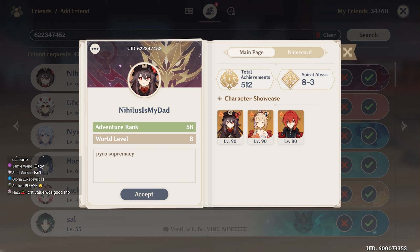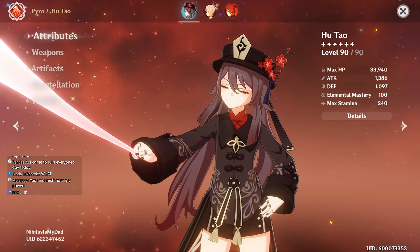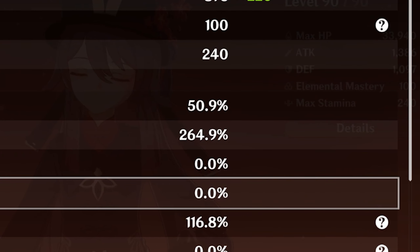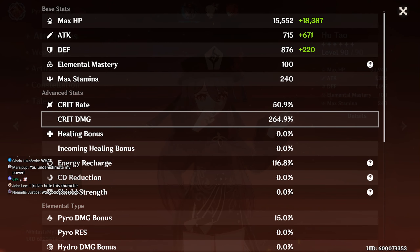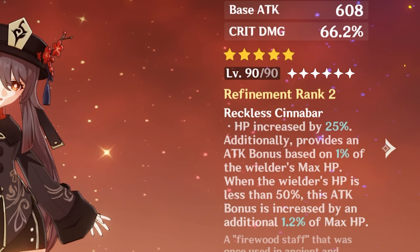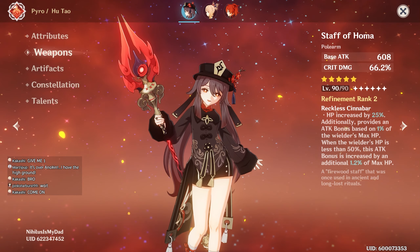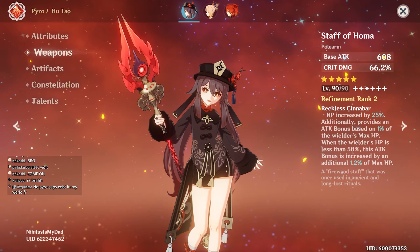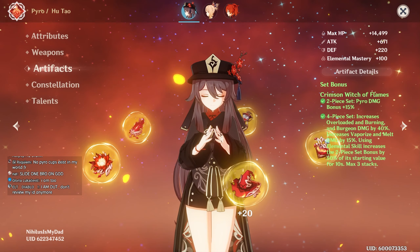Level 90 Hu Tao, about 34k max HP. That's a lot of crit damage at first glance — I don't think your crit rate's enough, but that doesn't take away from it. Some artifacts are hard to get. I think you're better off having two different staffs — unless you're gonna get five of them, I don't think it's worth going R2.